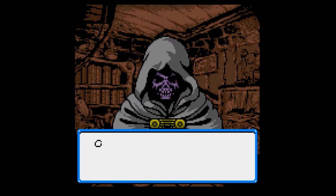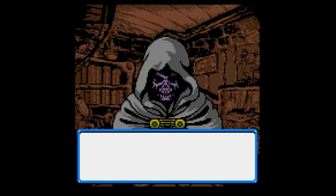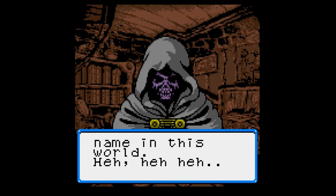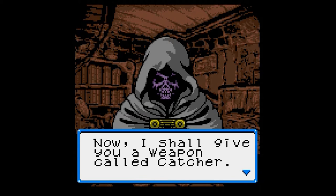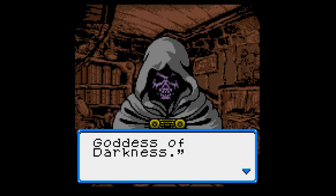Let's talk about the story. It begins with your character finding access to a parallel world that leads to the Dark World. When you're in there, you get to meet the master of the Dark World and end up making a pact with him. After you name your character, he says you won't be needing that down here, meaning that naming your character is kind of pointless.